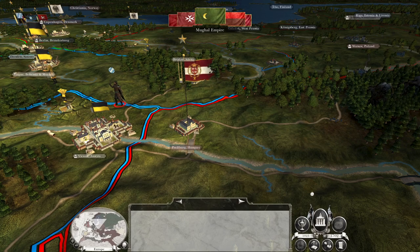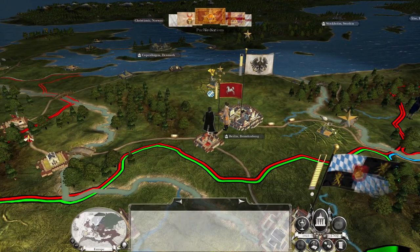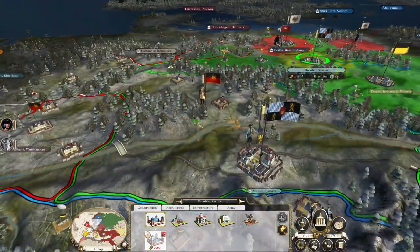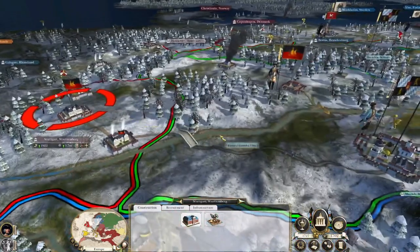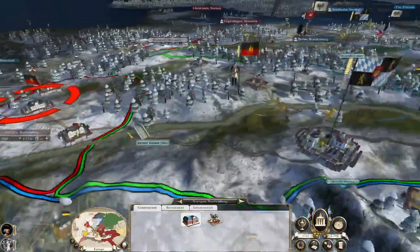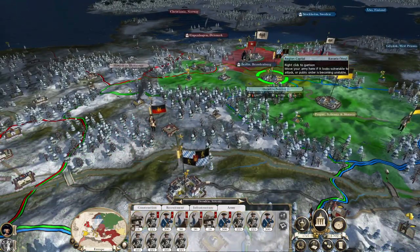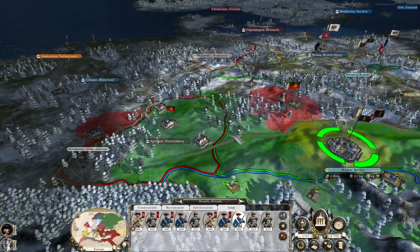Which means recruiting in Munich — we have to hold Munich. They've got a significant number of infantry coming in — we should defend the city. They're raiding us, they've interrupted our income. You know what, I'm going to go for their capital! Oh no — I don't have a good enough army. This would be a ballsy maneuver to go for their capital.